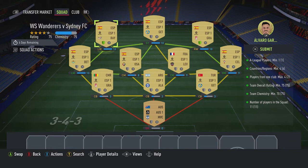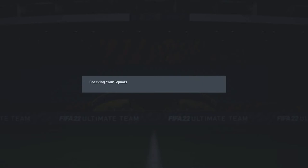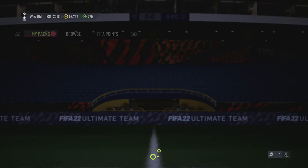You can see we're on 75 team chemistry — 70 is required — and we've got a couple of shields lit up, but it won't make any difference. You'll be on 73, so don't worry, be happy. Submit! Let's see what we get — premium Electrum players pack.